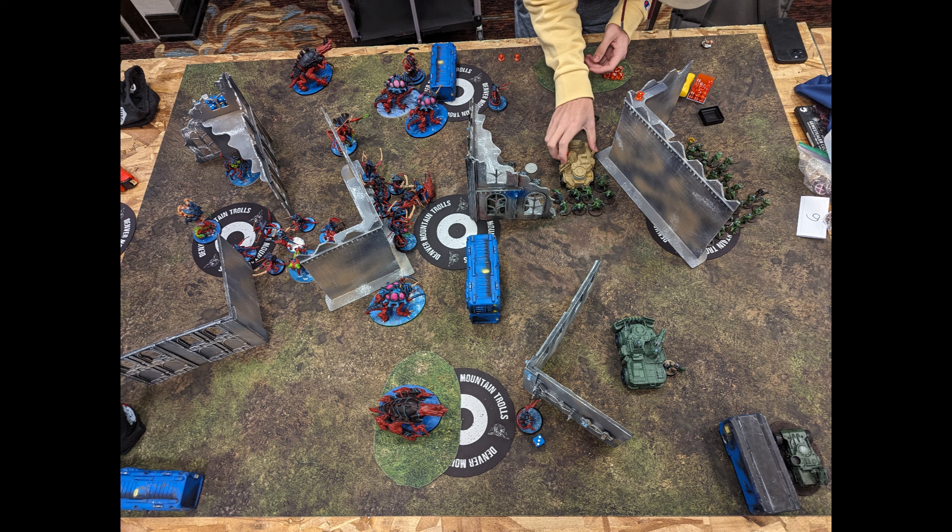His list: a Biophagus with scout deployment attached to 10 Aberrants, a Clamavus in the backfield to deny deep strikes, a single Reductus Saboteur with the Prowling Adjutant Enhancement (if I get within 9 he can move D6), a single 10-man Acolyte Hybrid squad with all the demo charges, 3 twenty-man Neophyte bricks (two with seismic cannons, one with mining lasers, all with grenade launchers), a single Goliath truck holding the Acolyte bomb, 10 Aberrants, an Achilles Ridgerunner with mortar for extra AP, a Goliath Rock Grinder, and 5 Hybrid Metamorphs in that rock grinder — the cheapest infantry unit after the balance patch hiked aberrants and neophytes.